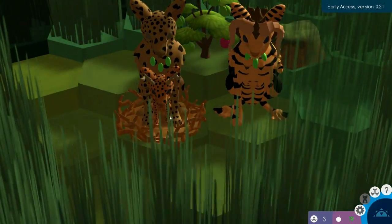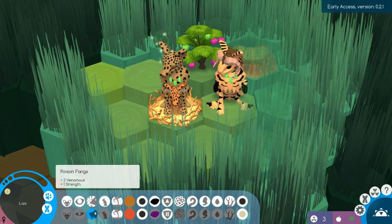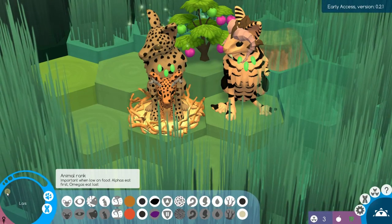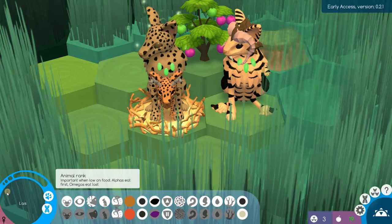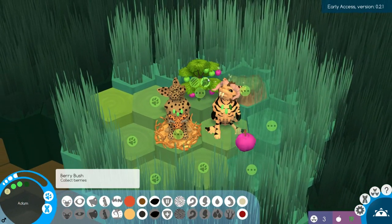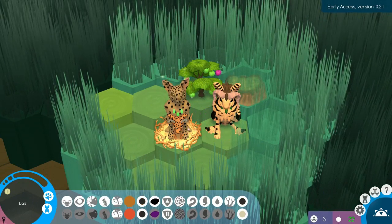Eve has her first child. You have normal blood clotting, normal blood. You do have short-sightedness, sadly. There's also an animal rank system — important when low on food. Alphas eat first, omegas eat last. That's interesting — does that mean they actually have to eat every turn now? I'll have to watch out for that.